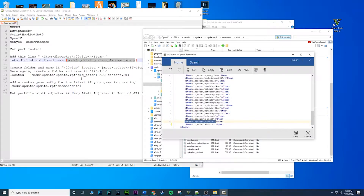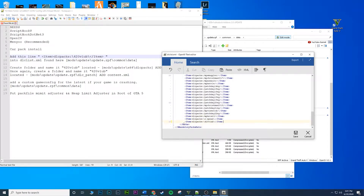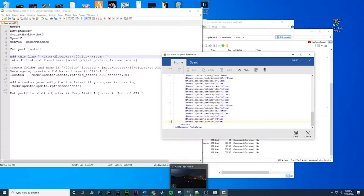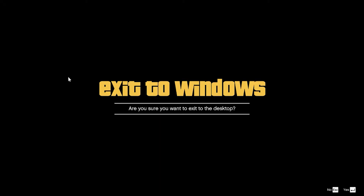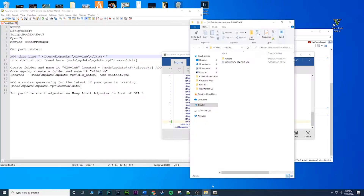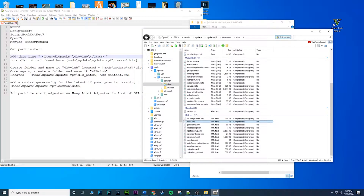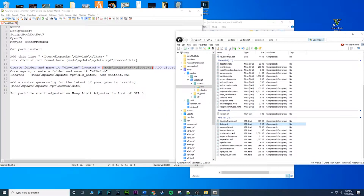Once you've typed that in and it looks correct, go ahead and click Save. Make sure you close out your game first — if you leave it open you'll probably get an error. Once that's saved, we want to move on to the next step and go to the next path.